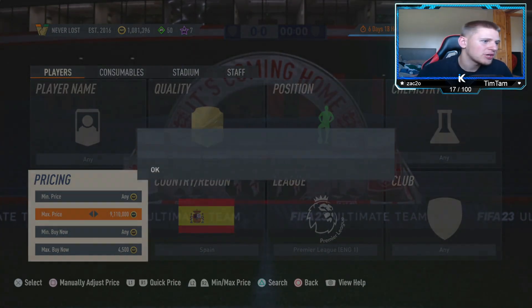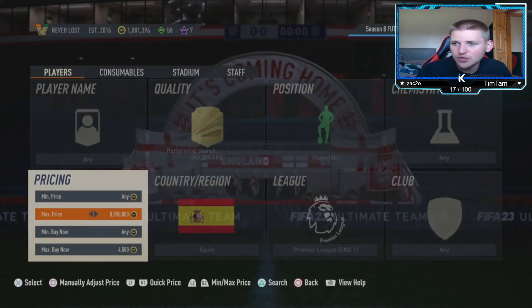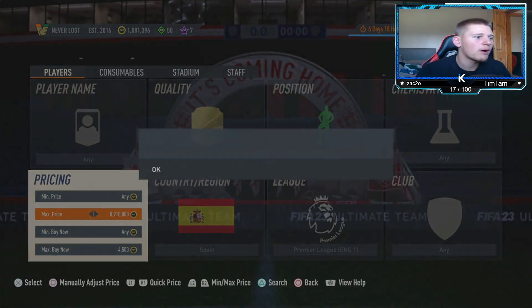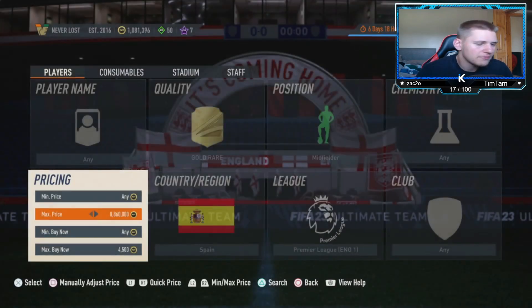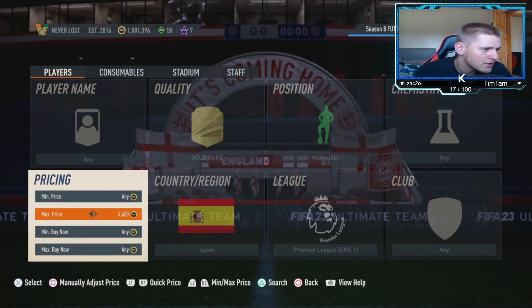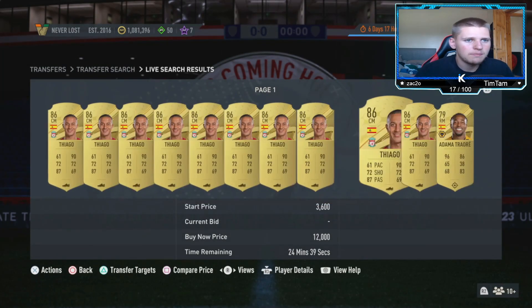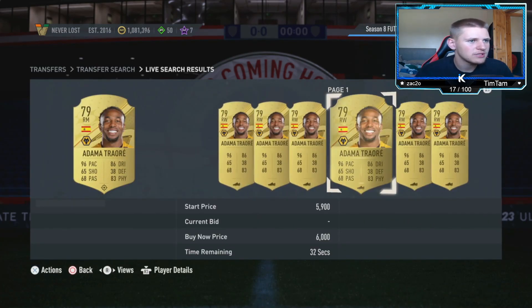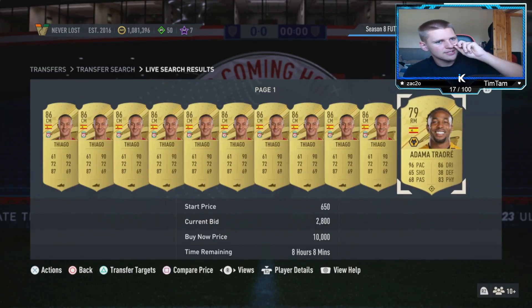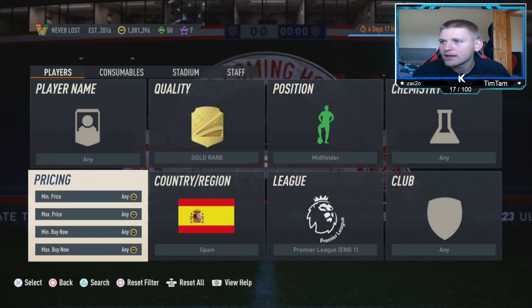I want to check the bidding, but 87s haven't been 5k all year so I don't know if the bidding will work. They're not popping up right now, but I'm doing this at 2 p.m. — it will work so much better after 6 p.m. because you've got so many more packs being opened. Also if you do see a Darmian, try not to pick him up because he's a sneaky player that can catch you out on price.